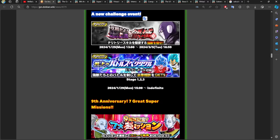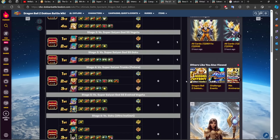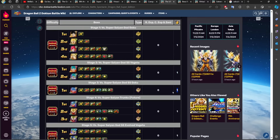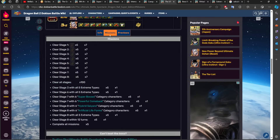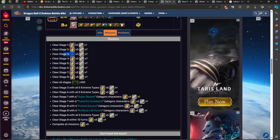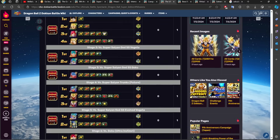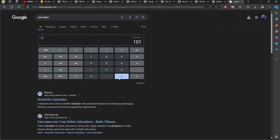Then we have the Blue Zone event. Stages 1, 2, and 3 give one Dragonstone each, so that's three Dragonstones. Looking at the missions, Stage 1, Stage 2, and Stage 3 missions give 15 Dragonstones on top of the three, making 18. We can also complete 'Clear Stage 3 with all five Extreme types' since the first three stages are available. That adds five, ten, fifteen, twenty Dragonstones — plus the three base stages is 23 Dragonstones. This brings our total to 101 Dragonstones.